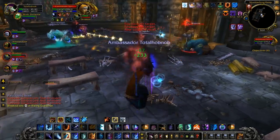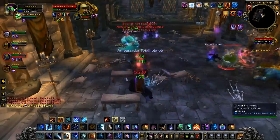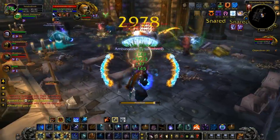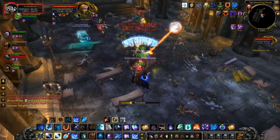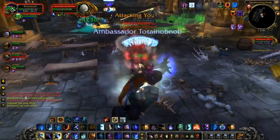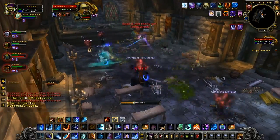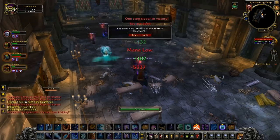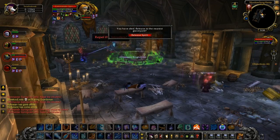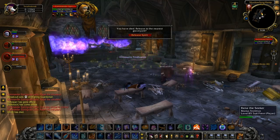We're doing fairly well, but we're allowing too many stacks of that empowerment. We're not really focusing our DPS enough, and he keeps bringing in the adds — we're just getting worn down. We're starting to interrupt them now, which is helping an awful lot, but we're still allowing stacks to get through, which means by the time the adds are down, he's back with maybe 400–500k more health than he had previously, and you just end up dying.